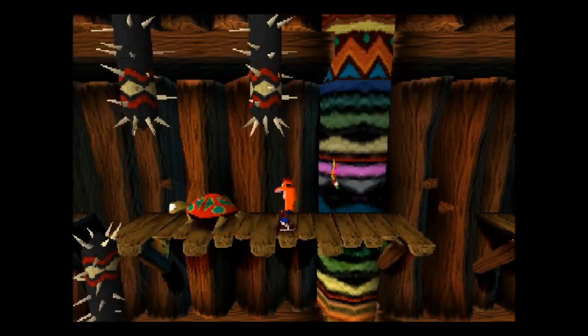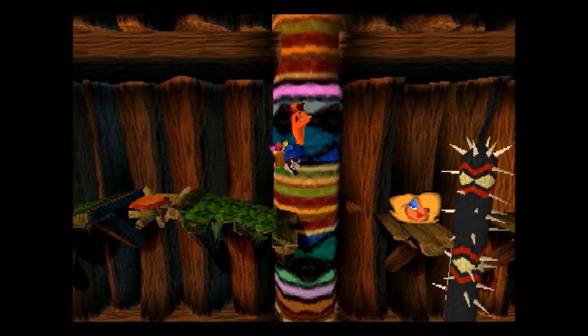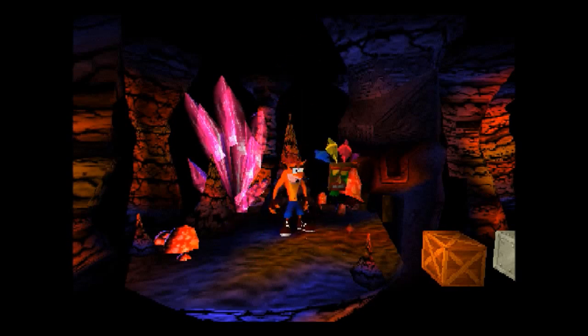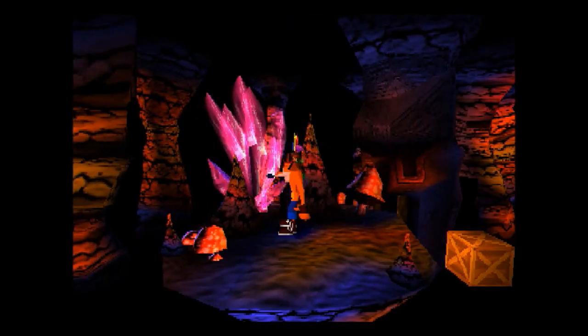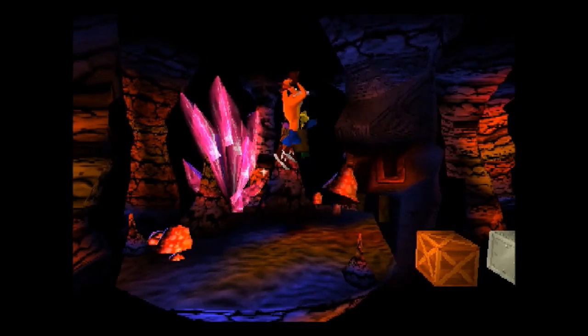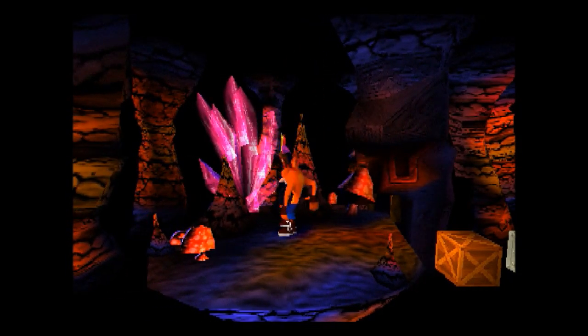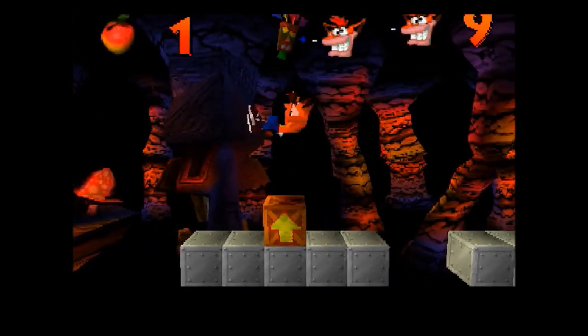I always liked these spikes when I was younger — always looked cool. We get the token! Bonus room time. I can at least show you what a bonus room looks like. In the original game, I think this is what the Cortex ones look like, or the Brio ones — I can't remember. But in the original game, the Tawna levels are all in like the treetops. That's something worth mentioning.